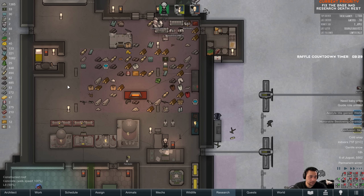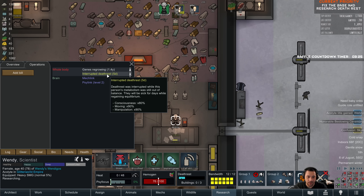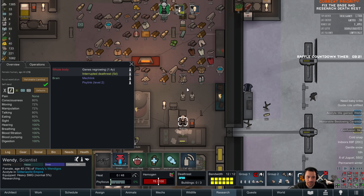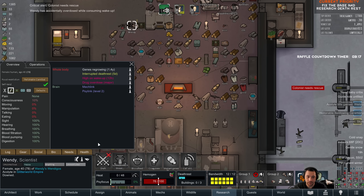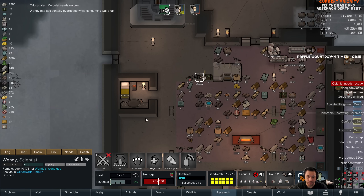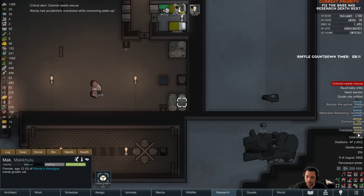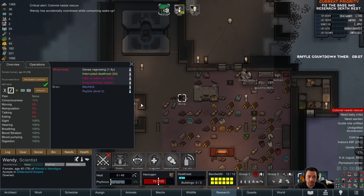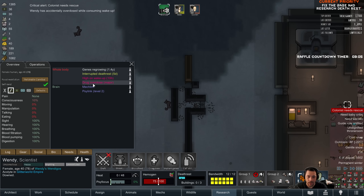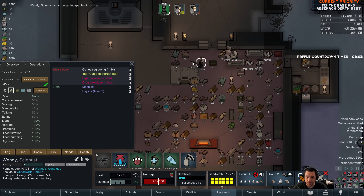The penalties aren't bad, are they? Are you kidding? Moving 90%, Manipulation 90%, Consciousness 80% — Consciousness 80% is terrible. And now I'm drug overdosed. I'm deathless, so whatever — I'll be fine. I took the drugs in order to counteract the penalties I was supporting.